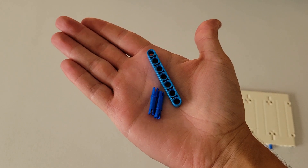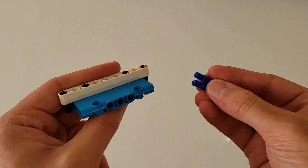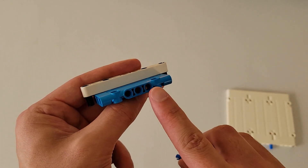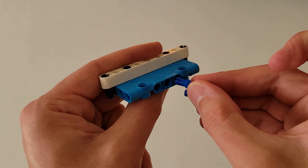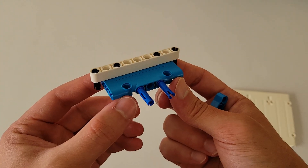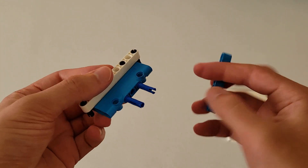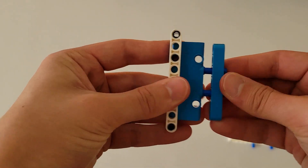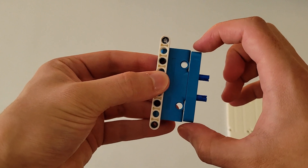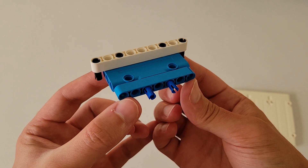Now you'll be needing a size seven blue beam and two long blue pins. Take the short end of these long blue pins and insert them into the two end holes of this blue plate, just like this. Then take this size seven blue beam and attach it to these two pins. If you do that correctly, the ends of this beam should be aligned with the edges of this blue plate. The final part should look just like this.